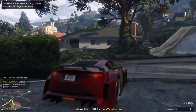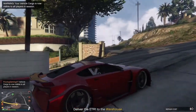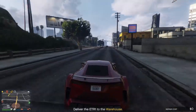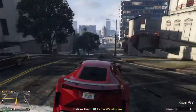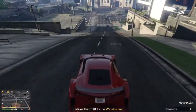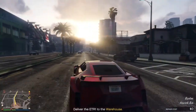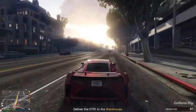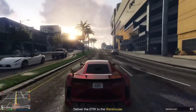Let's go over the things you're going to need before we get started. You are definitely going to need a CEO office, a vehicle warehouse, a Terrorbyte, and also — not essential but helpful — a Cargo Bob. There are two ways to do this: one with a Cargo Bob, which is a lot easier in my opinion, but if you don't own one that is absolutely fine. I will show you the method without it a little bit later on in the video.